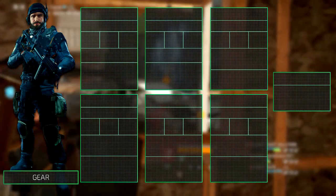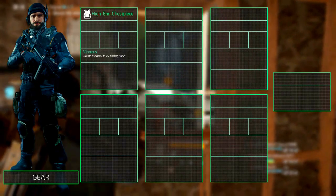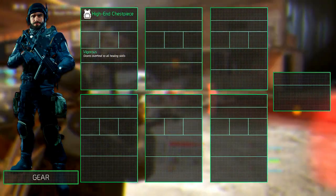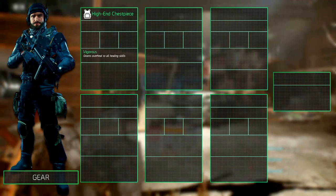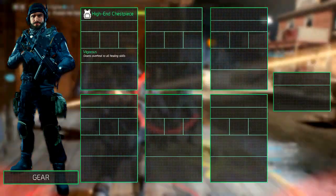For the chest piece, we undoubtedly recommend a high-end chest piece with the Vigorous talent. As a tank you will be sponging most of the bullets and explosives, meaning you will take most of the damage. Since we have a healer on our team, Vigorous allows you to be overhealed almost constantly and makes you much tankier.